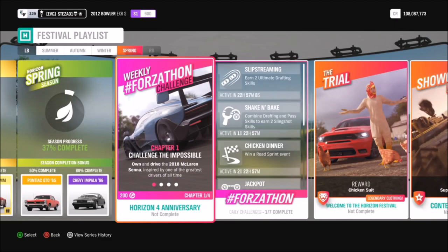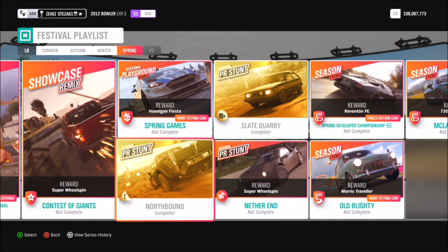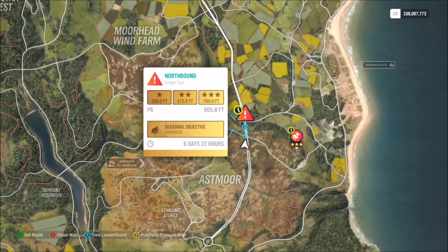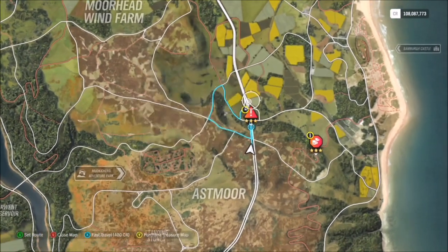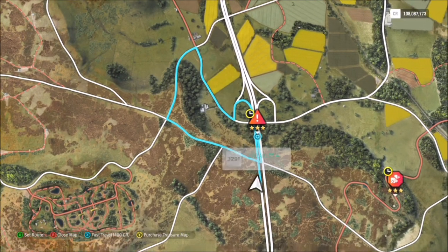Hello and welcome back to Everything Gaming. This is just another quick guide regarding the Northbound Danger Sign, which is part of this week's festival playlist — one of the PR stunts. The seasonal objective wants you to get about 750 feet, and I'm going to show you how you can complete it very easily. You want to start up here on the hill.